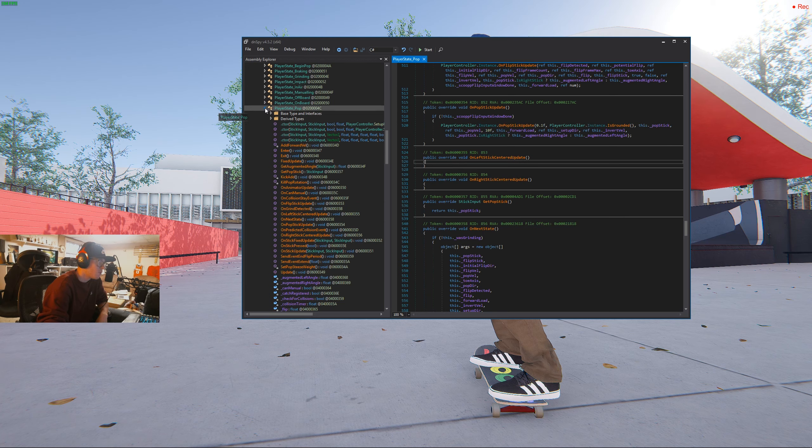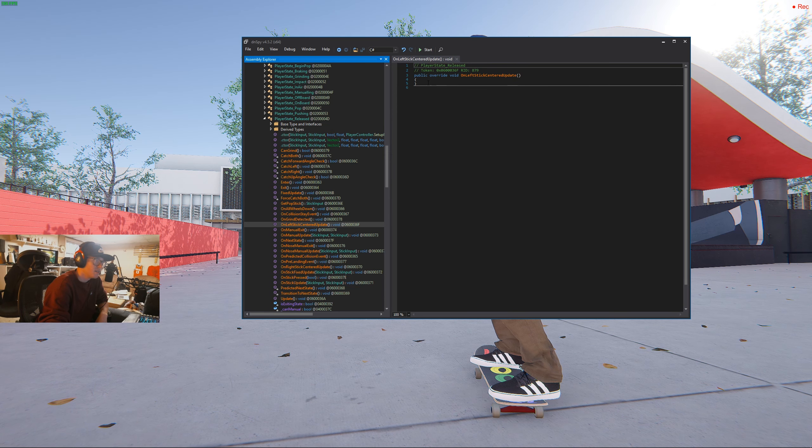Then the other one we're looking for is in PlayerState_Released. Again, you're looking for the same exact thing — OnLeftStickCenteredUpdate and OnRightStickCenteredUpdate. Same thing, you just completely remove whatever is there, comment it out, delete it.